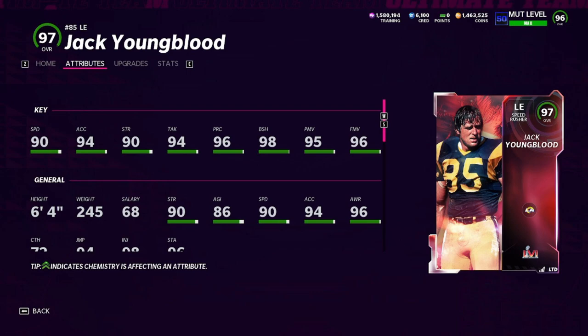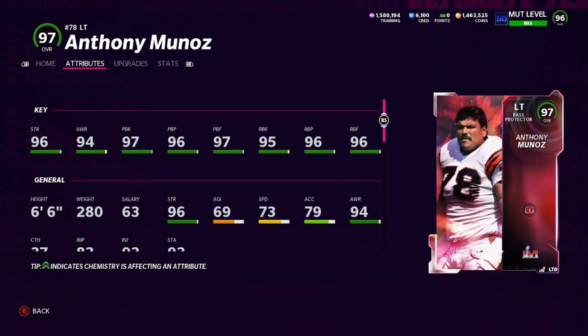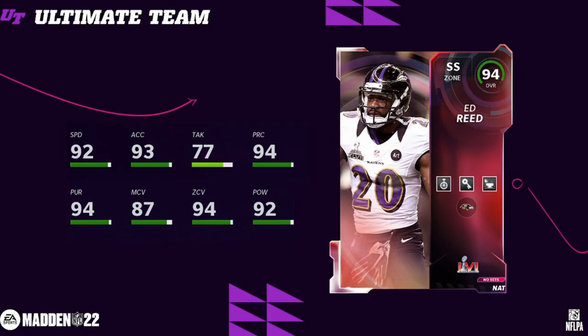Jack Youngblood is powered up to 96, I believe, and his team chemistry gets him up to 97 overall. It's just like — I can't even get that card on my team. Most people run Jack Youngblood as their team captain, so it's a little bit unfortunate. And then Anthony Munoz — the big thing about this card is he's the first Bownose player to get an upgrade. He was originally a 94 overall Bownose. Really, really good at 6'6" — going to be the highest rated left tackle in the game when powered up to 98 overall. I think that's a W card, even though we did get Jonah Williams.